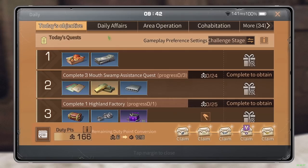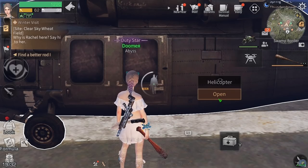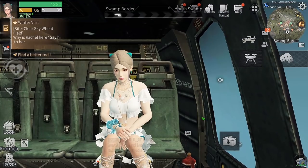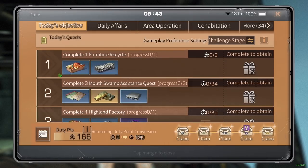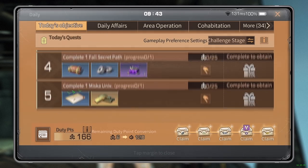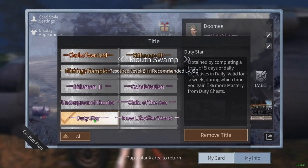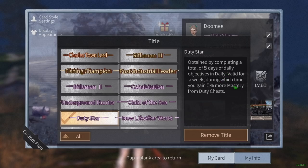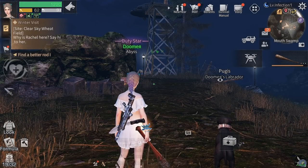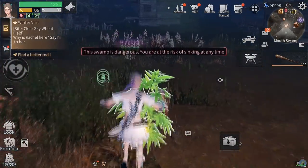We need to complete three Mouse Swamp assistance quests for today's objective. We'll go to Levin City a bit later. The reason to complete all five daily objective tasks for five days straight each week is to earn the Duty Star title - this gives you 5% more mastery XP from duty boxes every single day, which adds up to a lot over time.